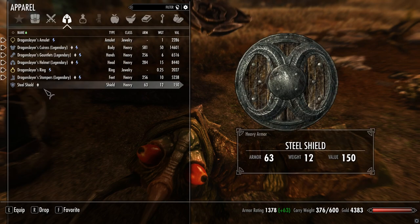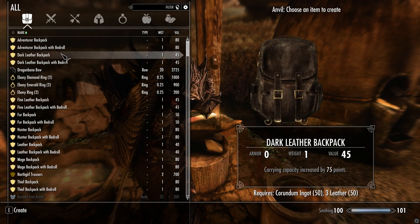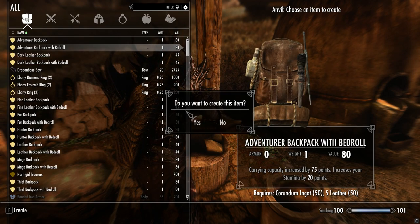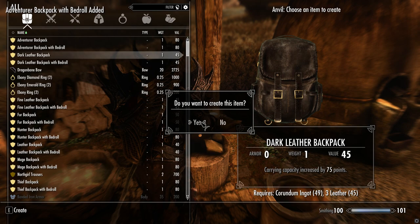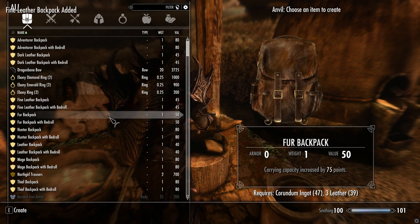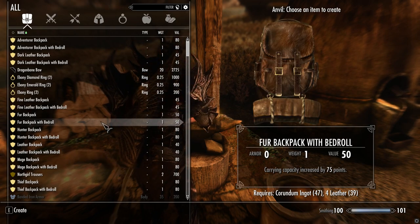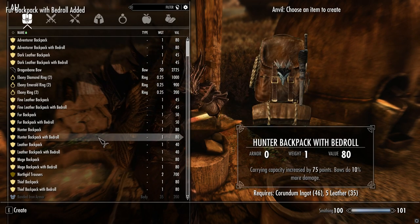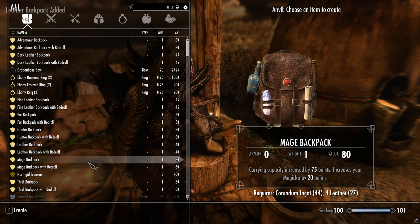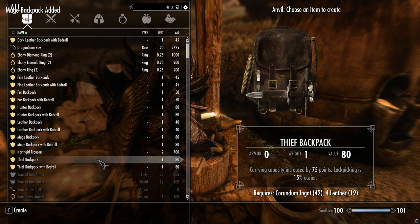I actually don't have much. Let's get rid of the crap I'm not wearing so I can easily see these backpacks. So the Adventure Backpack and the Adventure Backpack with Bedroll. I'll go with the Dark Leather Backpack. Fine Leather Backpack. I don't really like the bedroll — it gets practical but I don't like the way it looks. A Fur Backpack — we'll go bedroll on this one to mix it up. The Hunter Backpack. Just a plain old Leather Backpack. A Mage Backpack. And a Thief Backpack — that's probably my favorite, I think.